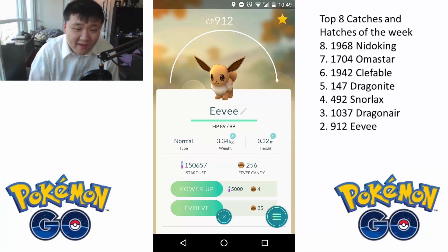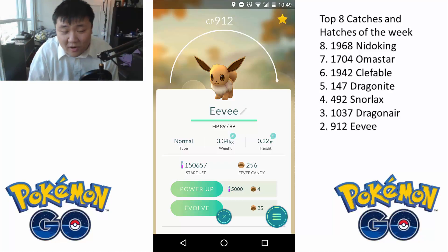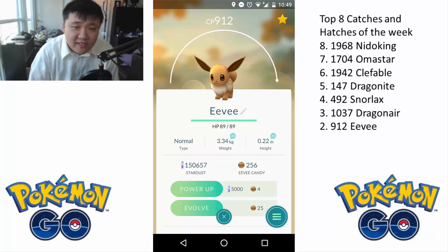At number 2, we have this 912 Eevee. You can see the bar is already full — I believe it's 93% IVs. If it turns into Vaporeon, it should turn into a 2400, maybe just below 2400 Vaporeon. Which is going to make it really useful in gym battles, and it's going to be really useful to stick into a gym and rank really high on the list.